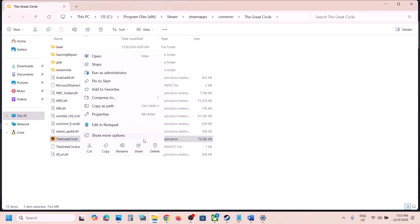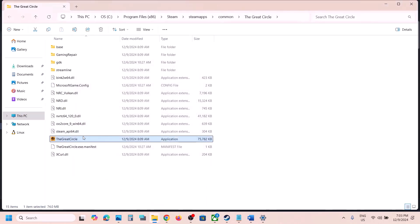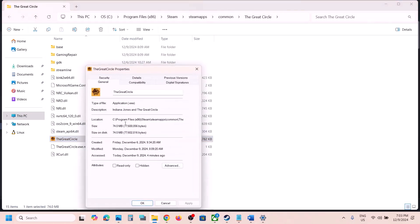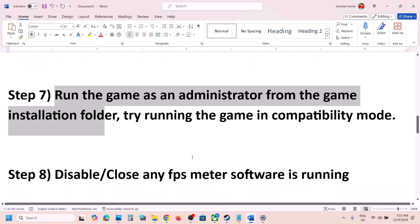If that does not work, go to Properties again and under Compatibility Mode select Windows 8, hit Apply, click OK, and launch the game — this has worked for many players. If still not working, put a check on 'Disable fullscreen optimizations,' hit Apply, click OK, and launch the game. If none of these work, uncheck those boxes, hit Apply, click OK, and follow the next step.